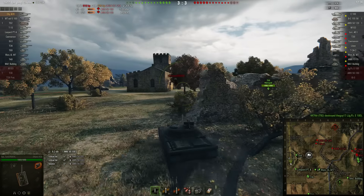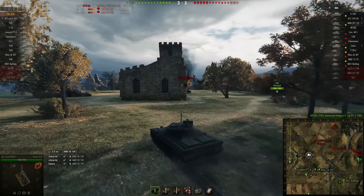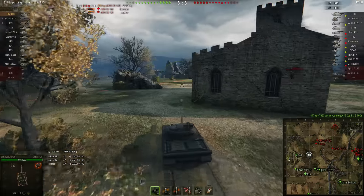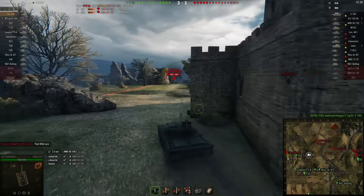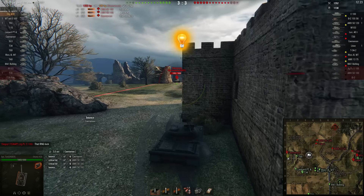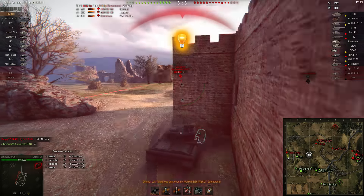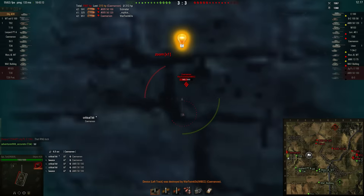T69 really aggressive for that ditch there. Ty is gonna go as well it seems. The E100 is on the 0 line. Yakpanzer just died. Caernarvon here — Ty going again into a sidescrape position, and there's not a lot that Caernarvon can do.